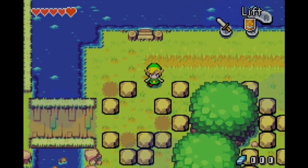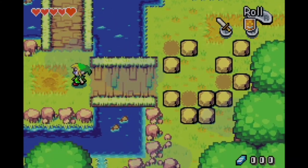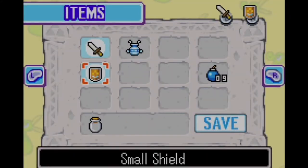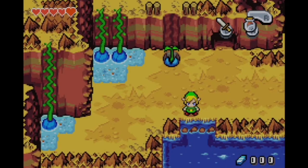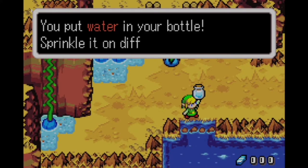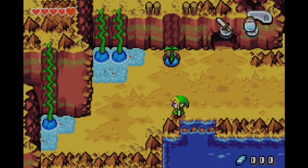Wind Waker suffered from that rupee overflow problem. Twilight Princess had a good solution — if you opened a chest and couldn't hold the rupee, it'd put it back in the chest so you could get it later. We actually did need this bottle to advance into the mountain, because we have to water the sprout vine.